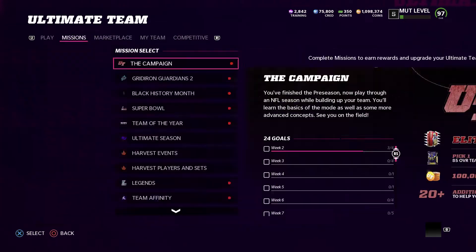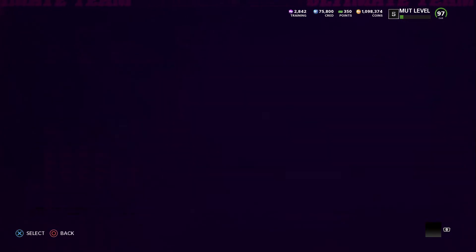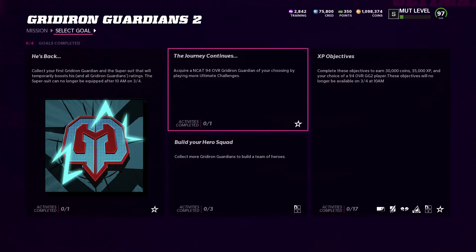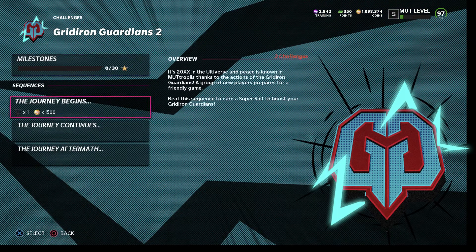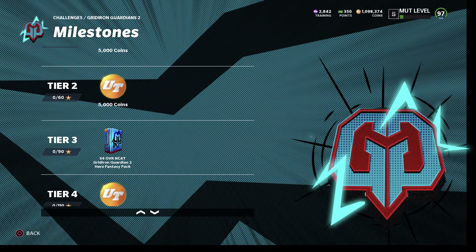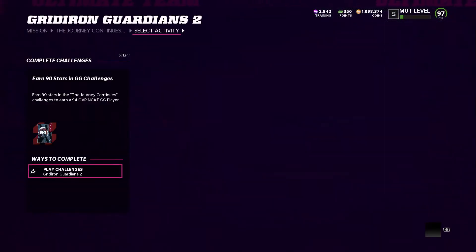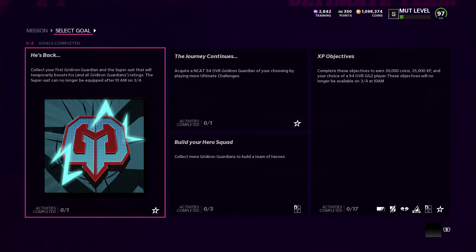First, thank you guys for the support on the last two videos, I really appreciate it. Now, you can get yourself a 94 NCAT MUT Hero card - all you gotta do is complete these challenges. For the Gridiron 2 challenges, get 90 stars to get yourself a 94 fantasy pack and an 87-plus pack, coming in at 135 stars total.